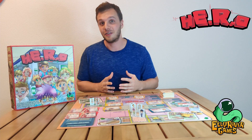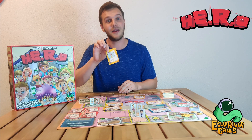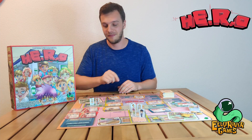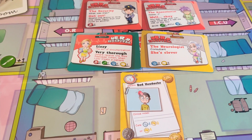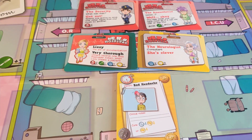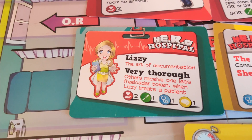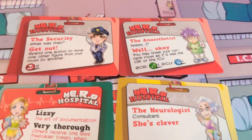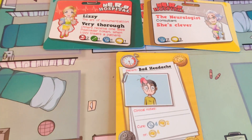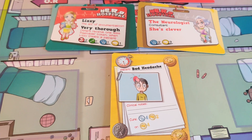We will look at your skills, learn how to improve them and how to use them in order to treat as many patients as you can. You will mainly find these on your hero cards, but they are also displayed on staff cards and on consultants, and on the patient cards so that you know what skills you need to treat them.